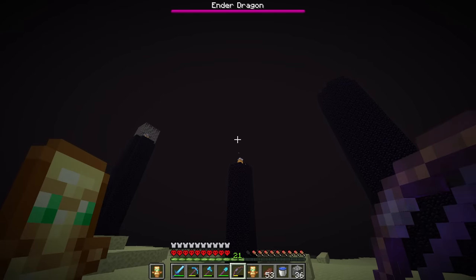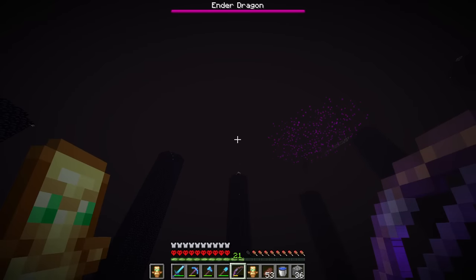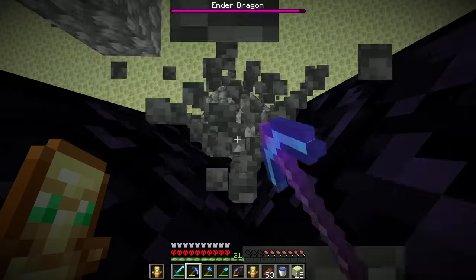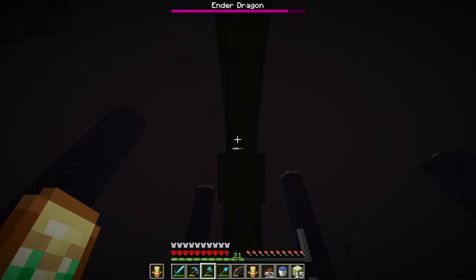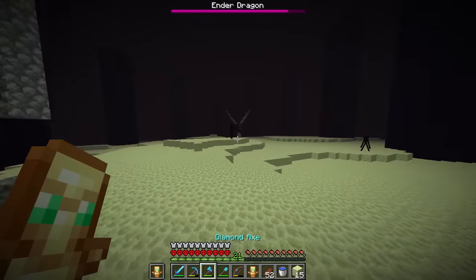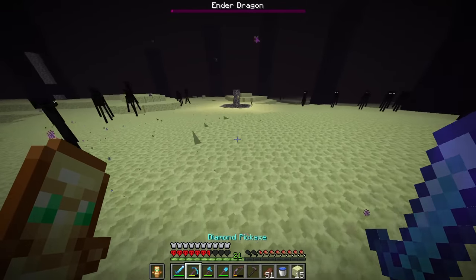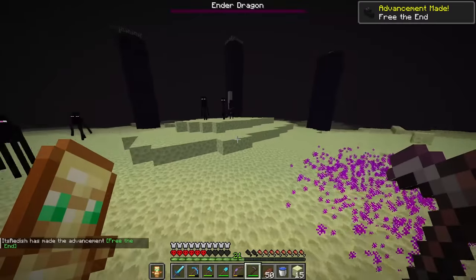Time to kill this flying beast - the ender dragon. I destroyed all the end crystals - three pieces done, I think we destroyed all of them. Now we just have to wait patiently for him to come down. He's coming down - please, please, please. Yes! He's super low and I have another arrow. He's down!